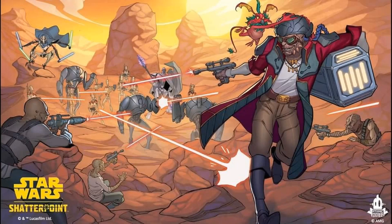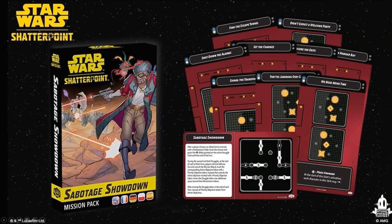Starting with the Hondo Sabotage Showdown new mission pack — this is one of the big reasons why I personally didn't want to buy a mat with the missions pre-printed on, because we know new mission packs are going to come out and change up what we're playing on. This is the only thing stated to release this year; everything after this is coming in 2024, which gives everyone some time to catch up on painting and playing.